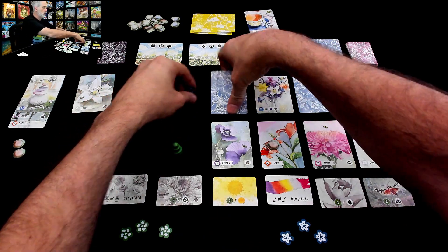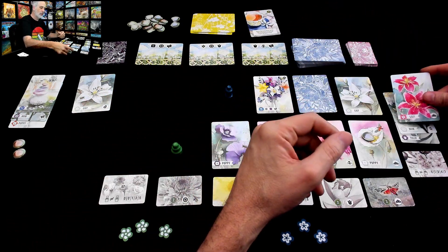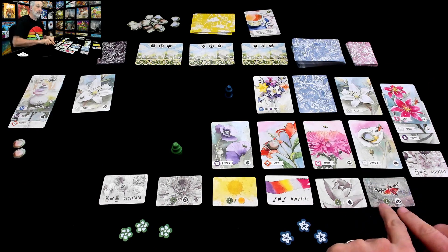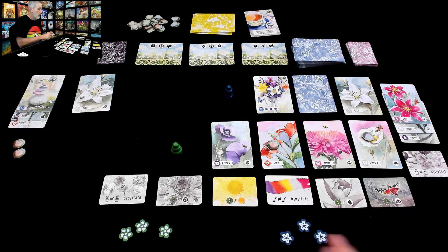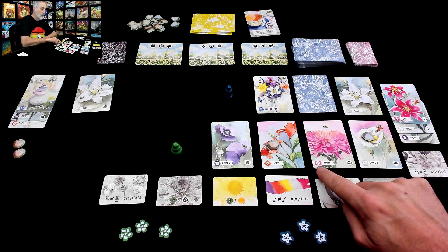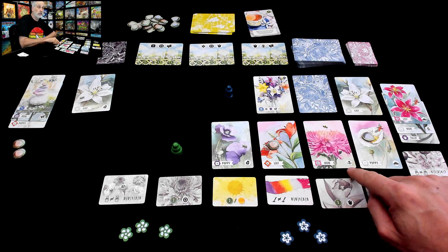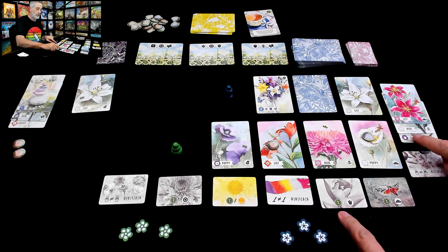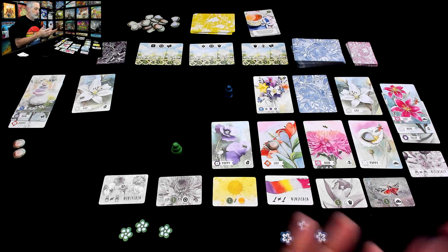I think Jen wants to live dangerously — she takes the high road and gets a lily, her third unique one, with a moth on it. There are no bounties for moths, but look at this: three points for every moth at the end of the game if you get this desire. There's also three points for every yellow flower, and two points per tulip. So Jen probably wants to snag both of those desire cards because she's already got a moth and a tulip. Meanwhile, I could jump here and get myself another poppy.